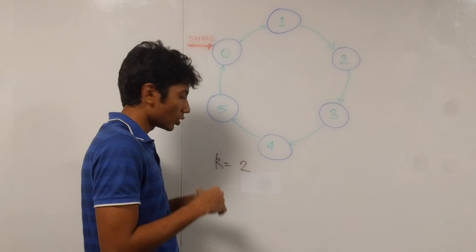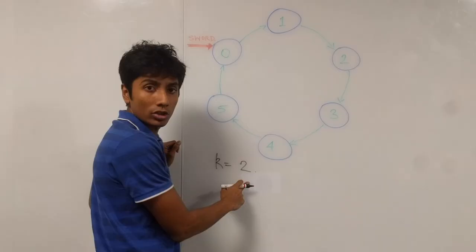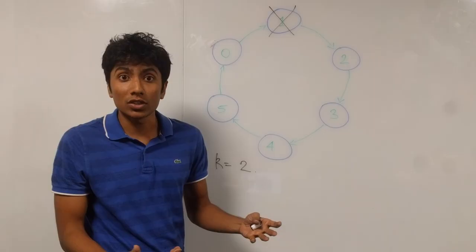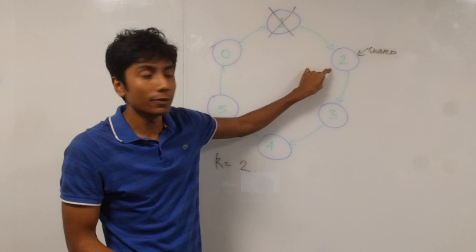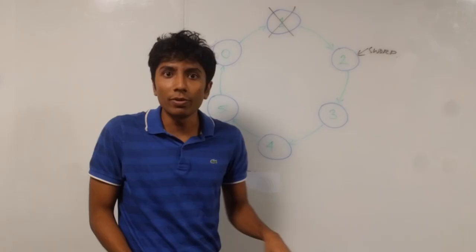The sword is initially held by the first person at index 0. K is equal to 2, so counting 1, 2 — we are going to kill the person at index 1. So 1 is out of the game. The sword passes from 0 to the next alive person after 1, which is 2. Now 2 does the same thing: counting 1 and 2, kills 3.